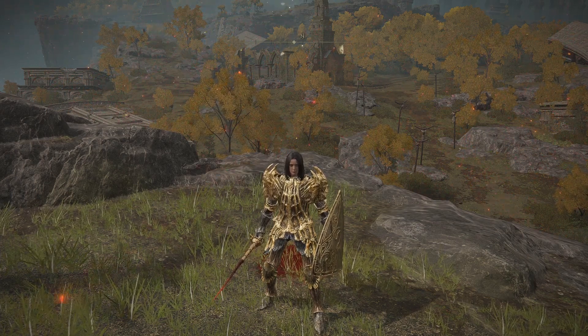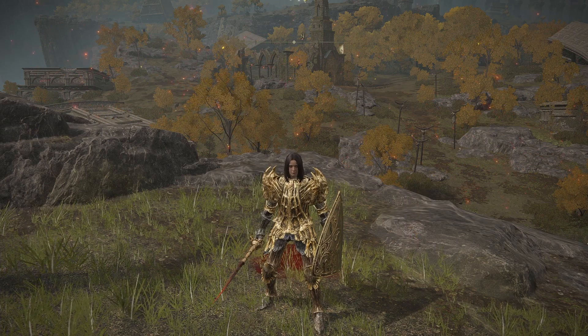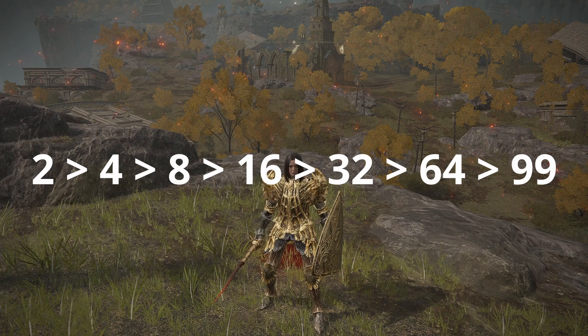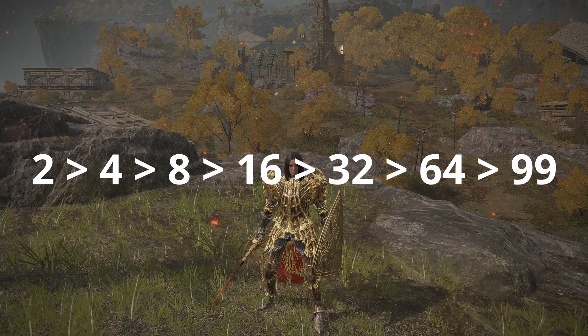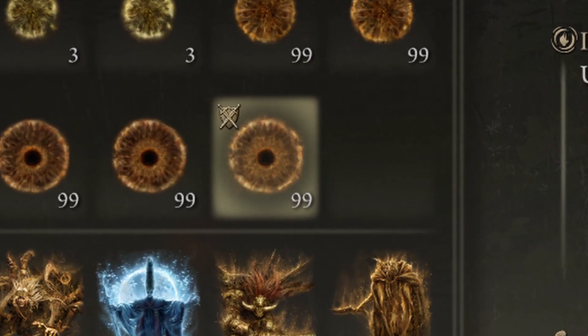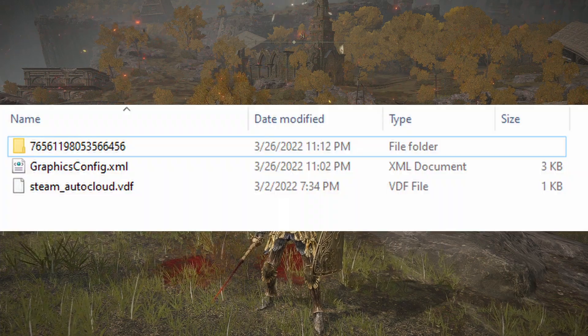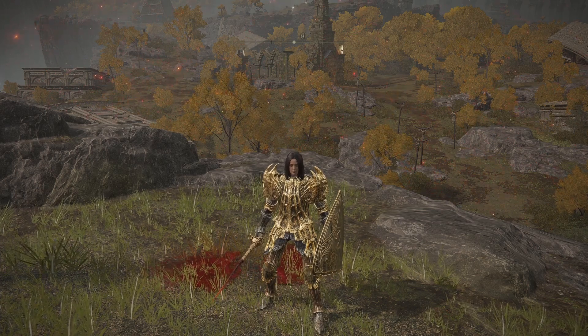It's exponential, so it only takes about six cycles to go from one to a hundred. Keep doing that until you get one person up to 99, since you can only carry 99 at a time and store 600. Once you've got 99, give them all to the duping character, have that person sit down at a Grace and stand back up to save, then tab out and make a new copy of the backup. Now you have a backed-up file with 99 of everything. Now you're set.